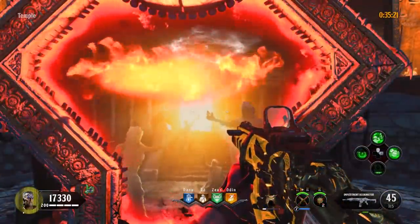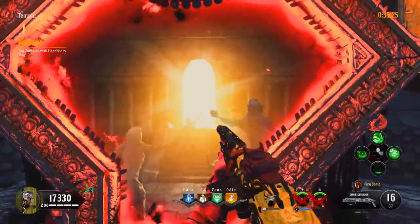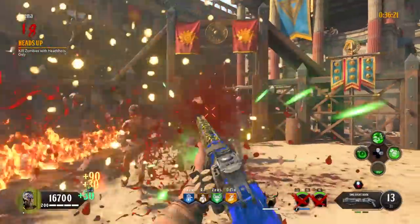Round 18 is Heads Up, where you have to kill zombies with headshots only. Zombies will not take any damage unless you're shooting them directly in the head, so the Mog 12 up close is very useful, as well as whatever your secondary is for headshots.